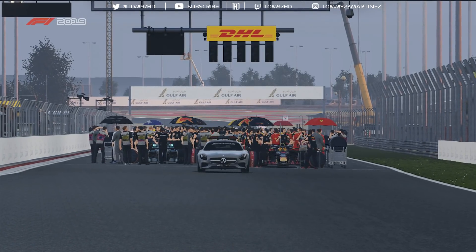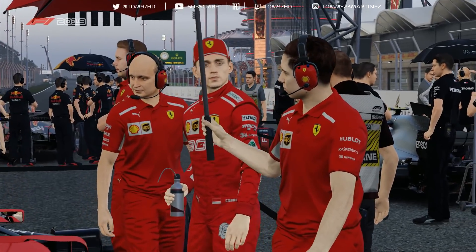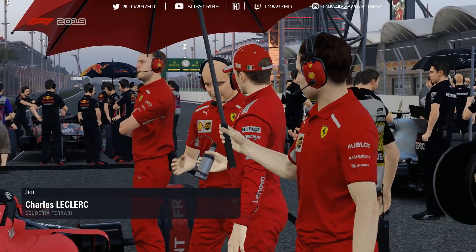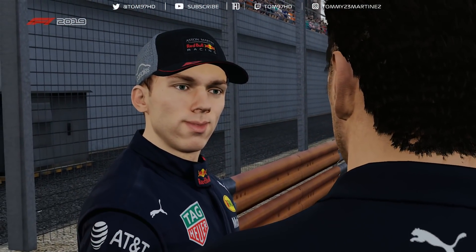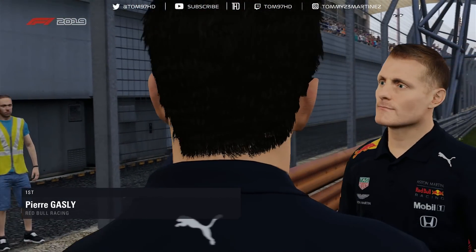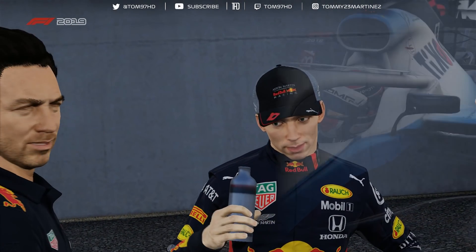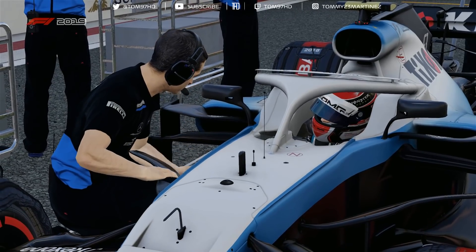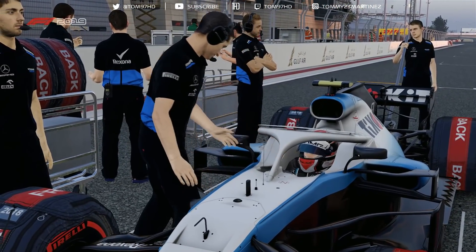We're going to jump straight into a 25% race here at the desert in Bahrain as Valtteri Bottas. Let's see how things go — let's try to have a little bit of fun and see if we can make it two out of two for the Finnish driver. We're going to start from second place on the grid alongside Pierre Gasly. Enjoy the video guys.